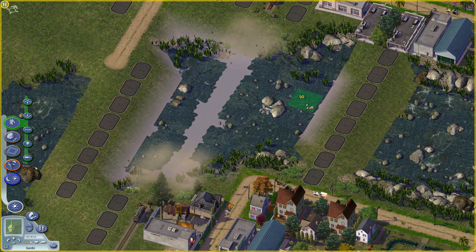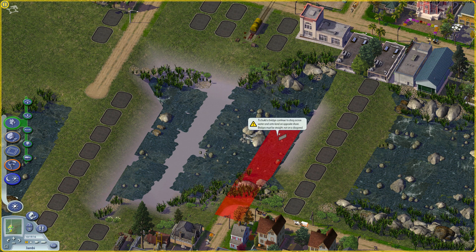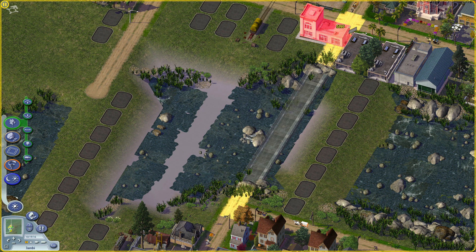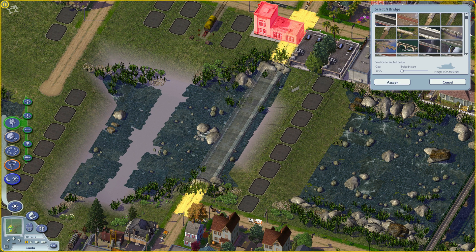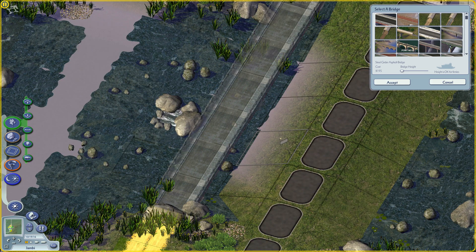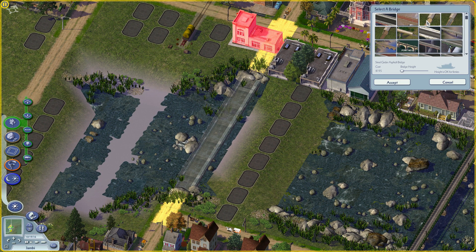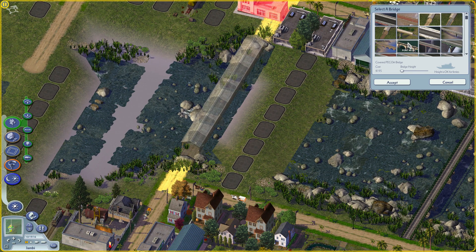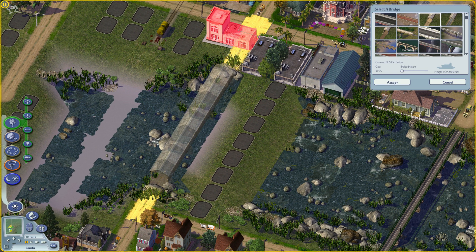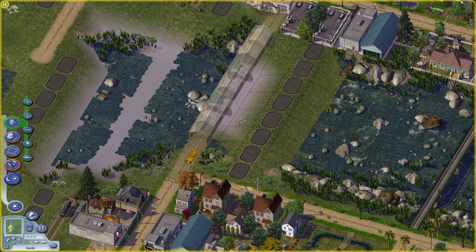...we can actually build a bridge! The game will allow you to build a bridge using the water. As you can see, this is a bridge we can build using this water. I'm going with this tool because I want to use this specific bridge in my rural town — the aesthetic fits perfectly with the overall style of the town. And here we go — we have an inland bridge!